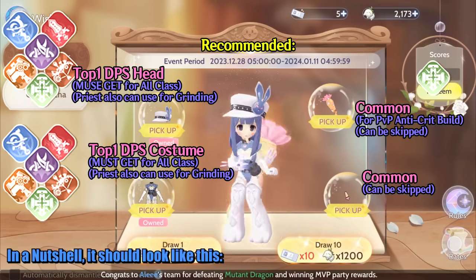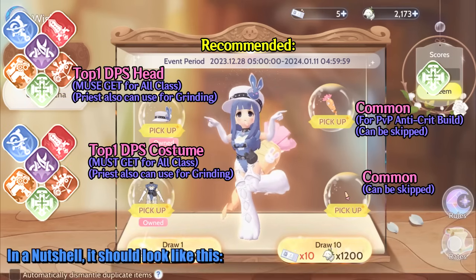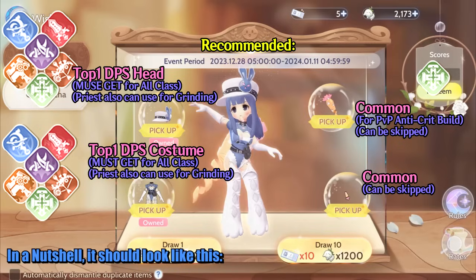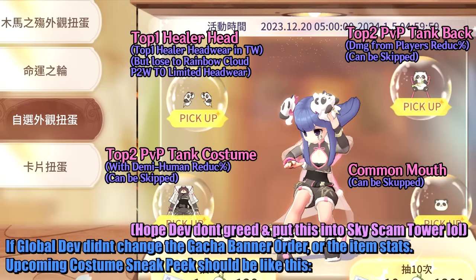In a nutshell, it should look like this. If Global Dev didn't change the gacha banner order or the item stats, the upcoming costume sneak peek should be like this.